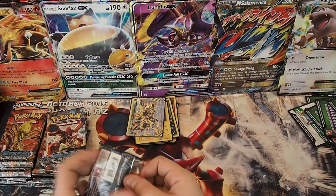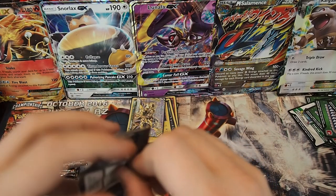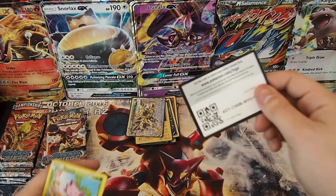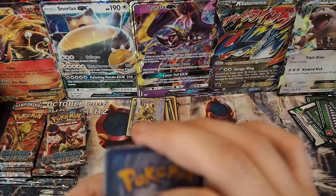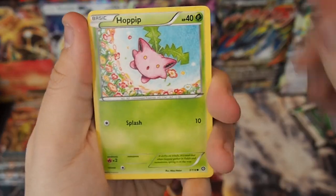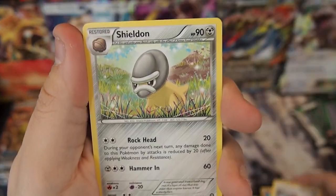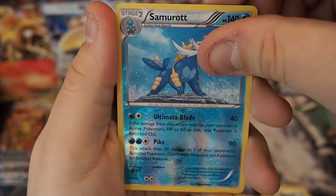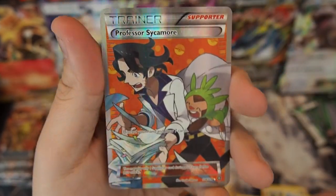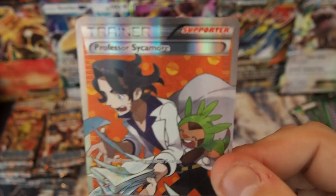We're exactly halfway there. I think we got something good in here — let's hope it's that Full Art Professor Sycamore. Pack nineteen: Hoppip, Meowth, Chimchar, Nosepass, Litleo, Steelix Spirit Link, Shieldon, Persian, Reverse Holo Samurott, and... a Full Art Professor Sycamore! That is what I am talking about, guys — four points. That is unbelievable!